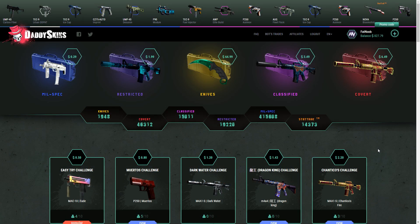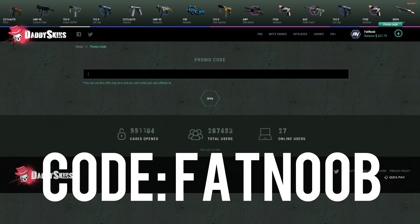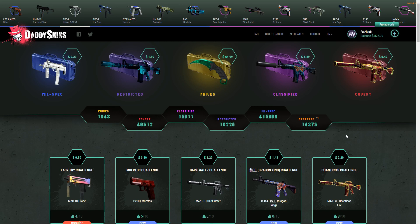Hey guys, it's Fat Noob here bringing you another video. Today we are doing a video on Daddy Skins, which is a case opening website — I think I did a video a couple weeks back, so today we are back. If you guys would like some free money on this website, click on promo code, type in 'fatnoob,' and you guys will get some free money to open up some cases. Daddy Skins hooked it up — we got $827 to open up some cases.